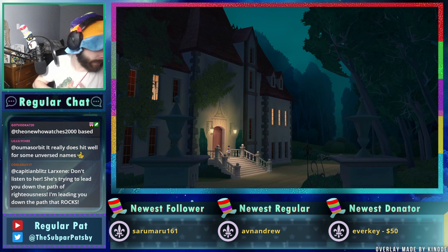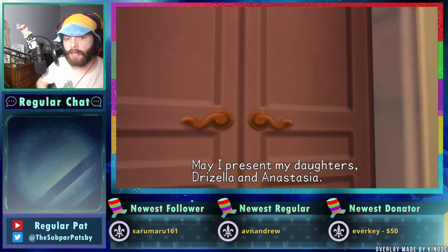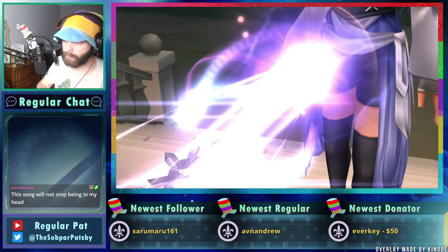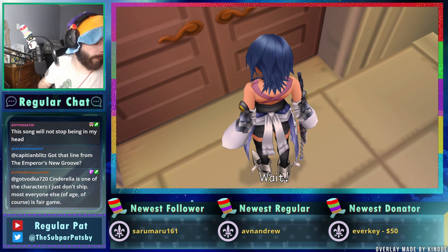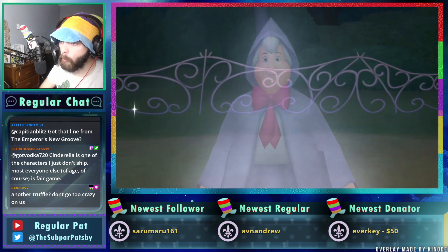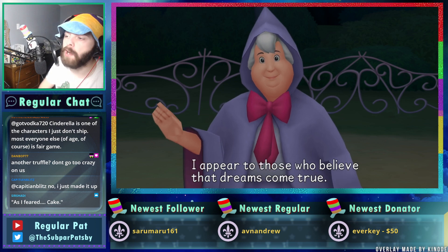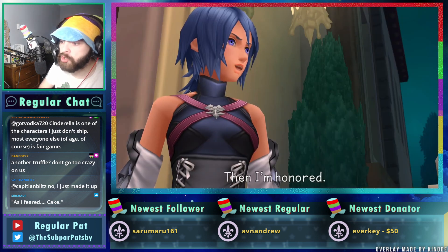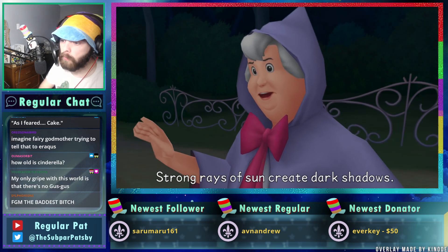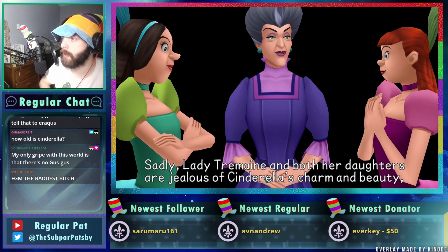Aquarella is the true OTP — based. 'It's dangerous to fight the darkness with light, my dear.' Yo, bars! Going nuts — what a bop. Chocolatey goodness from the Lindor truffles. It is kind of weird there's no Gus Gus — I feel like Gus Gus is just as iconic as Jaq, if not more. You can't have one without the other.